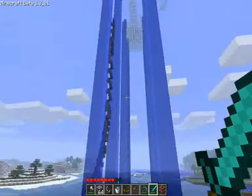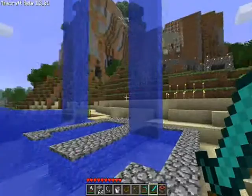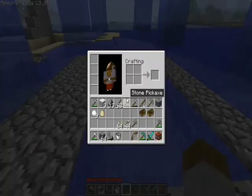I've added in giant waterfalls coming off the corners, which my friend Blake told me to add in as an extra and which I actually quite like. And here's my dock which doesn't have any boats at the moment, but there's one. And I've got my other boat.